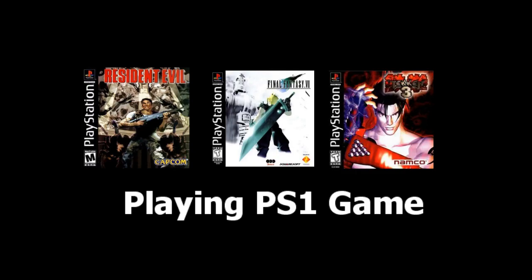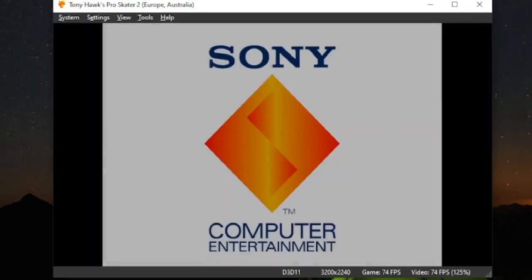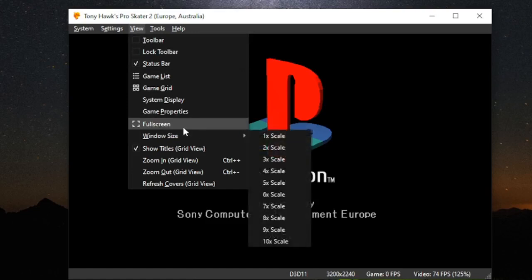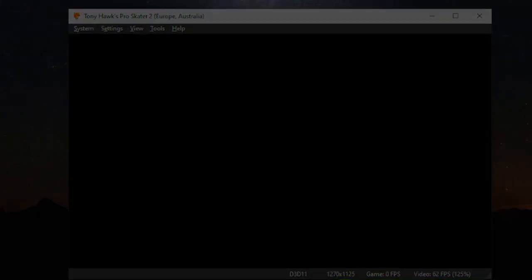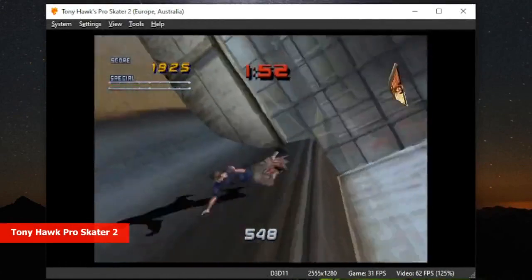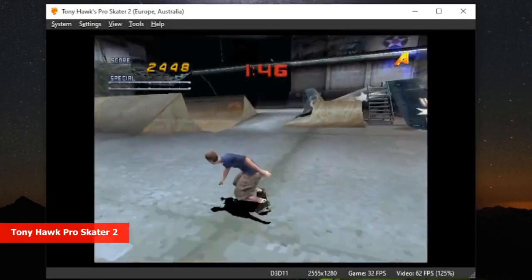Let's get started and play a game. Double-click on one of the games, such as Tony Hawk Pro Skater 2, and it will load instantly. Just like playing on a PlayStation 1, there will be two introduction screens. To play in full screen, go to View in the menu and click on Full Screen, or play using the other preset sizes. The game runs smoothly as if you were playing on the original hardware. The controls are responsive, and the graphics look better since they are currently upscaled.